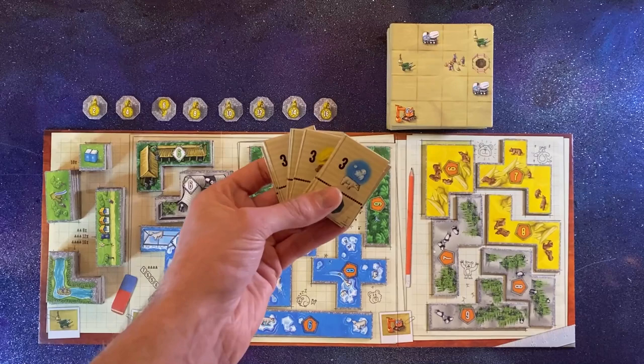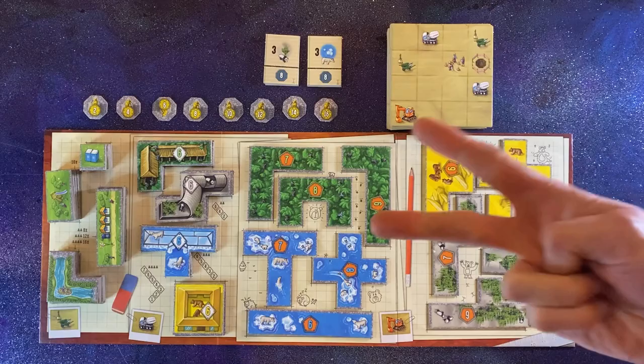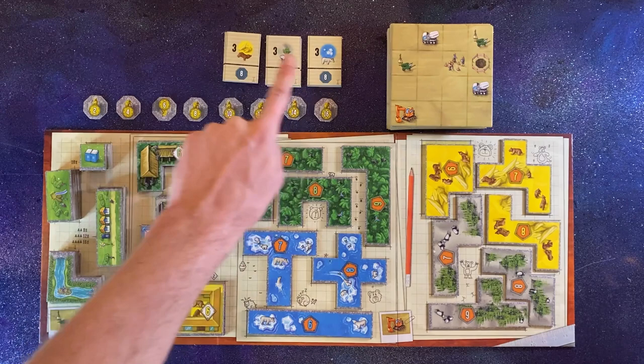For extra challenge, add in three achievement tiles at random. Place the three tiles for each of the three achievements in a stack, with the highest value on top and lowest on the bottom. For two-player games, remove the lowest value tile of each. If you complete any objective while playing, take the corresponding objective from the top of the stack.